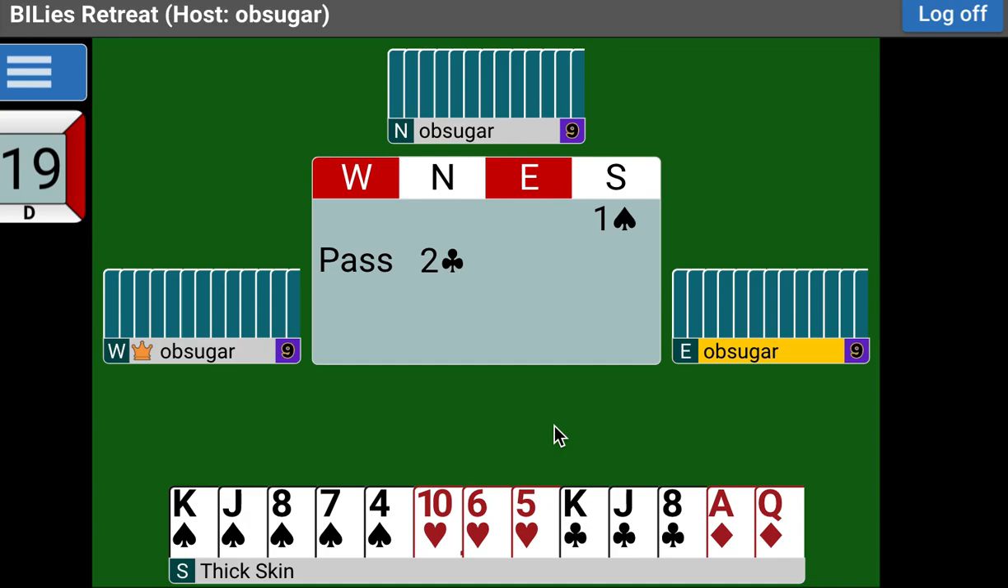A bid of two clubs here is a game-forcing bid. It means that my partner has an opening hand. Think back to the matrix of minimum, invitational, and maximum hands. An opening hand versus an opening hand should make a game. So my partner, in bidding Two Over One in a lower-ranking suit, is saying: I have a game-forcing bid. I have an opening hand — very likely a hand they would have opened if they had been the one to bid first.